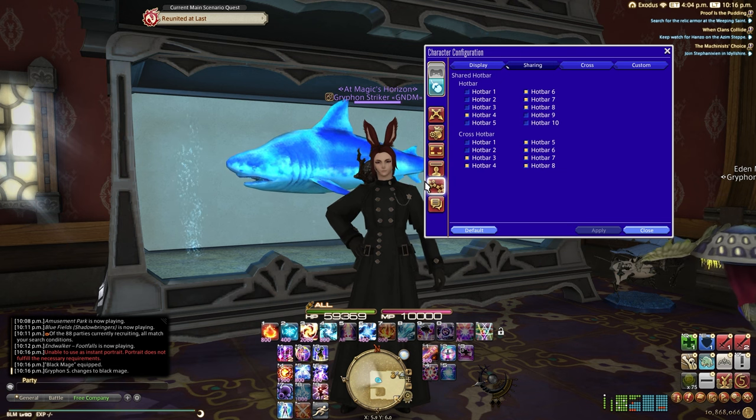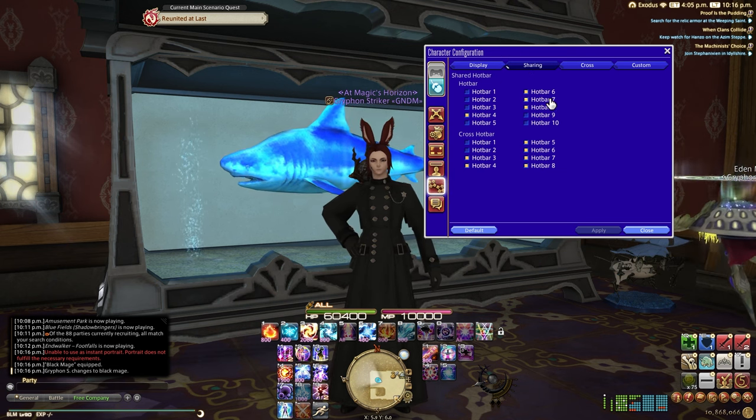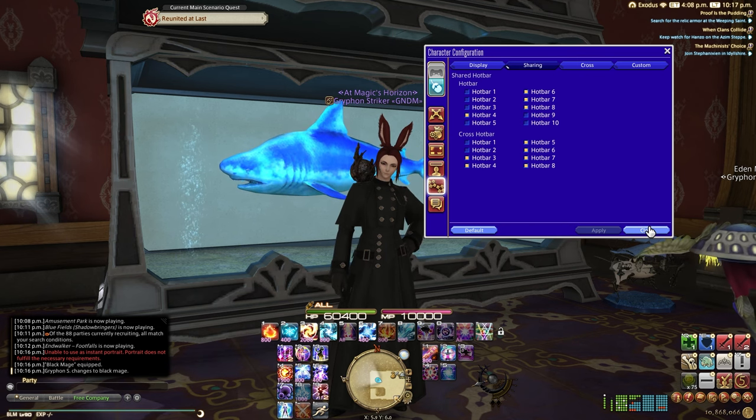You want to come down to hotbar in your character configuration, go to sharing, and then make sure whichever hotbar you're utilizing is set to share. If you don't have this sharing enabled, it will break, and I just don't want you to have to deal with that headache. So make sure that it's shared.